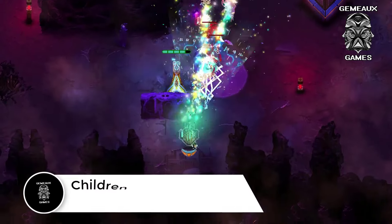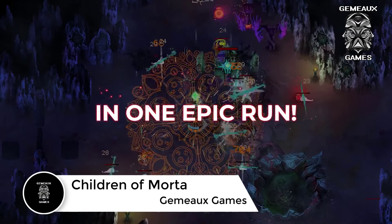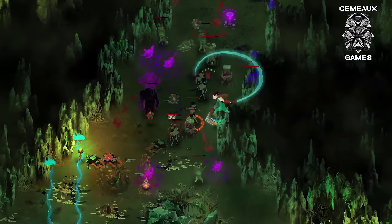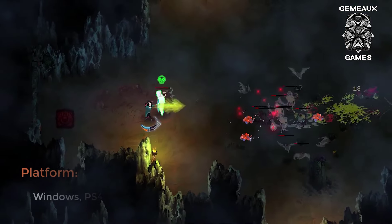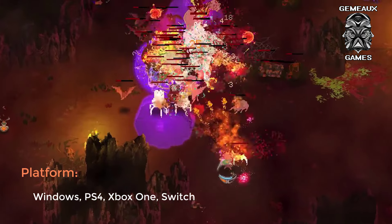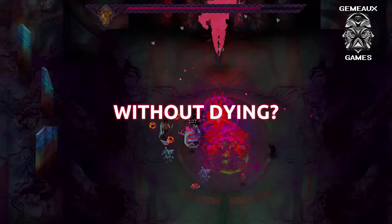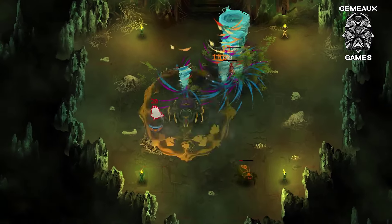Blending roguelike elements with hack and slash combat, Children of Morta is a 2D action RPG dungeon crawler. The story chronicles the adventures of a heroic family fighting an evil power called the Corruption, with players able to pick from any member of the Bergsons clan. This functions as a pseudo-class system in which each family member has their own repertoire of abilities tailored for crowd control, long range, melee, and more. Despite its charming pixel art presentation, Children of Morta is quite difficult and will see you dying often, though characters will continue to level up.